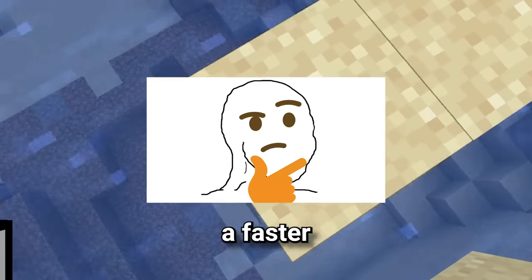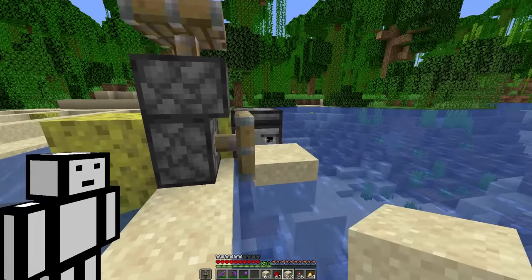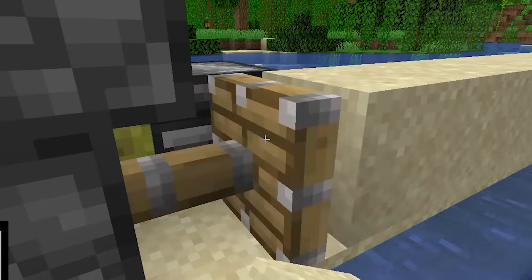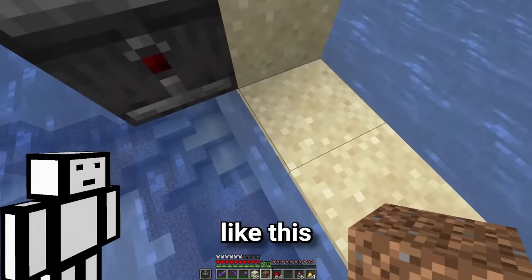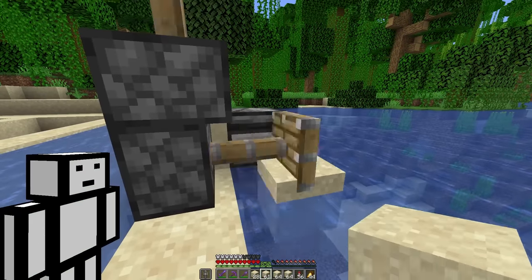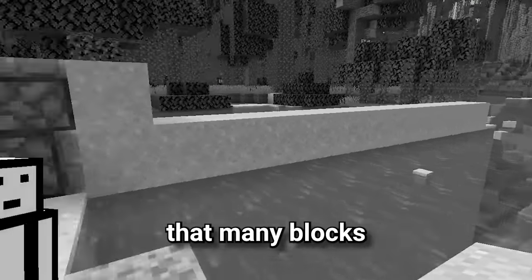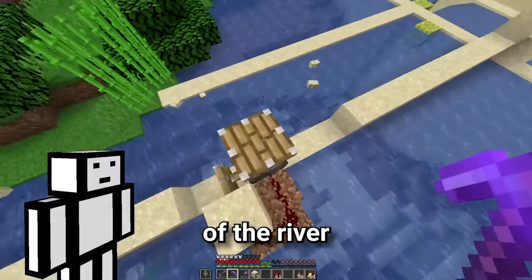I wonder if there's a faster way. We just need to put this here. And now... wow, this is working so good. So I think we'll use this setup for the rest of these lines. I think it's stopped working because this piston can't push that many blocks. So to fix it, we'll just move it down there, and we'll just repeat this process for the rest of the river.